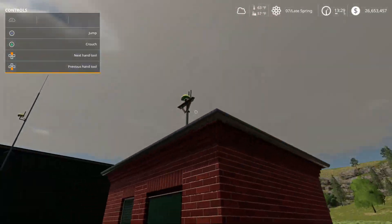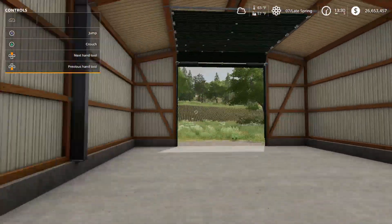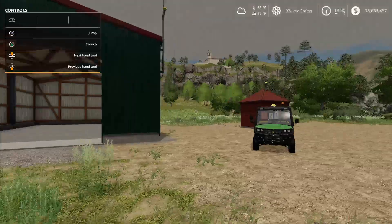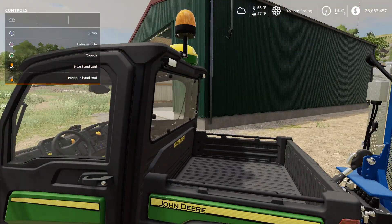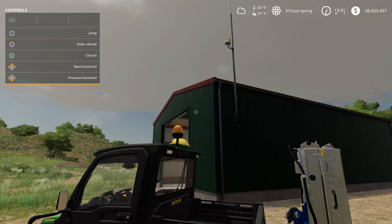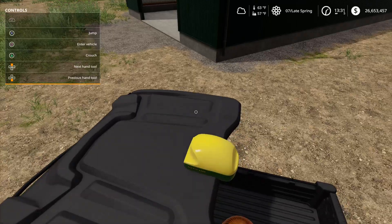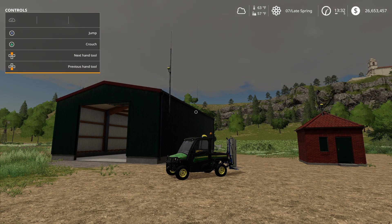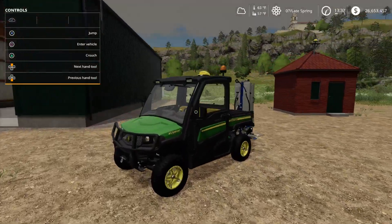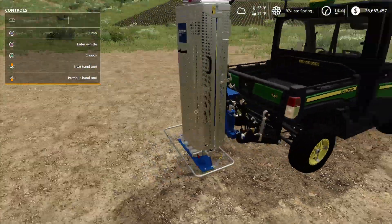This is your first building - just a little itty-bitty thing with the Starfire receiver on top - and then you have this big open shed that also has the Starfire receiver on top. Basically, as long as you have one of these two buildings anywhere on the map and you have a John Deere with the Starfire 6000 receiver, it will make the worker work more efficiently and get the job done faster.